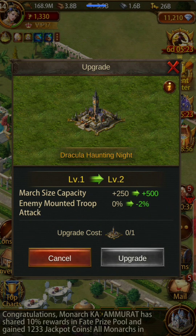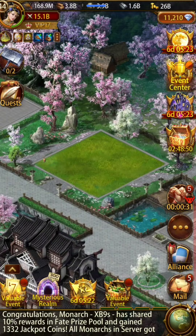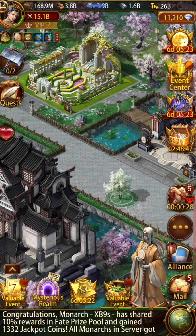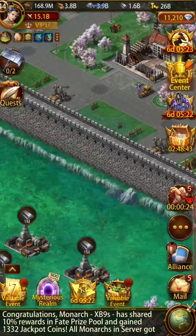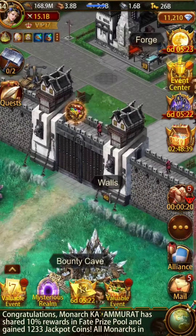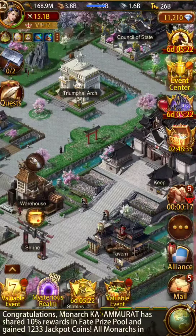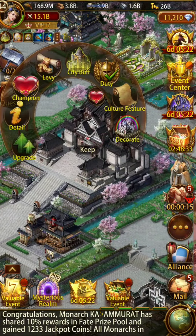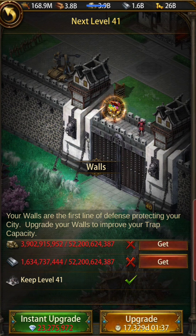There's also a Dracula enemy order attack at level one. Let's check if there's anything else to cover. Looking at the buildings quickly — the wall is at 40. In order to go K42, all we need is the wall to be done, and that's it.